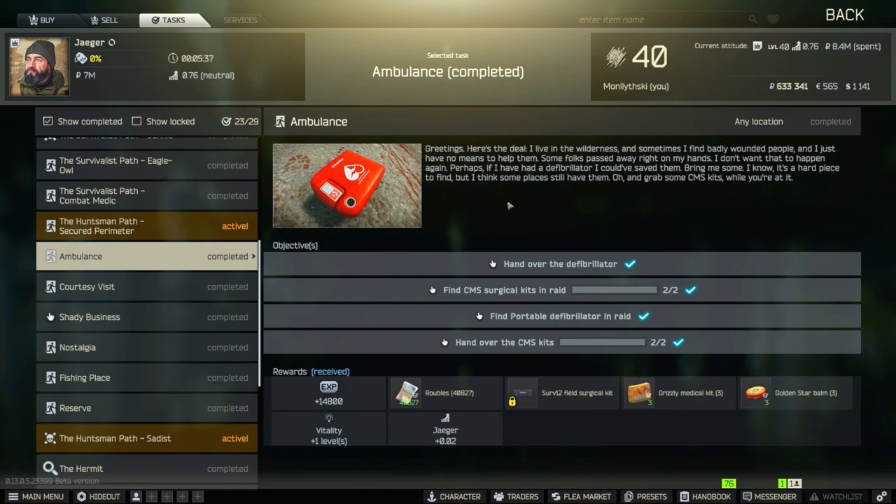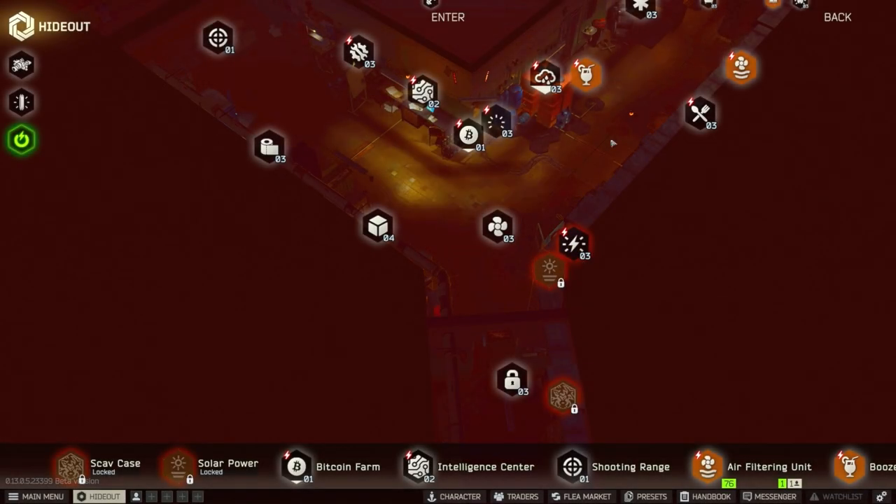As you can see, you've got a handover, a defibrillator, and two CMS circle kits. Normally you would go around the maps trying to find this stuff — do not waste your time trying to find a defibrillator or the CMS kits in raid. You don't need to find them in raid; you can just go to your hideout and craft them. If you've got level 15 unlocked and the flea market, all the items for the defibrillator are available there.